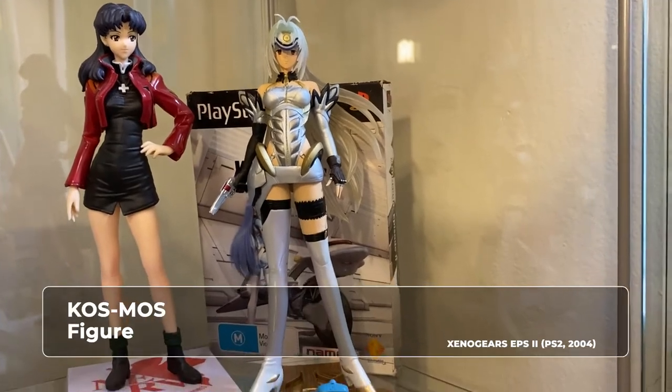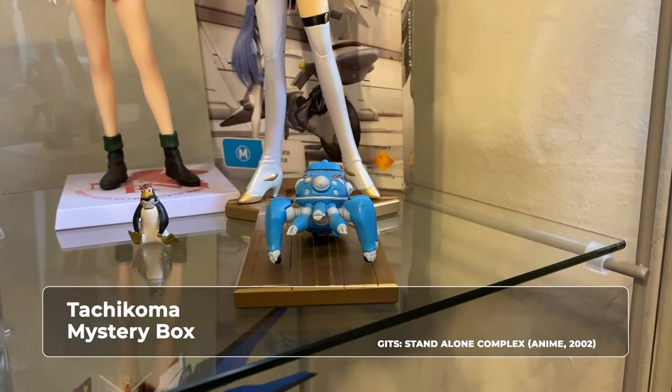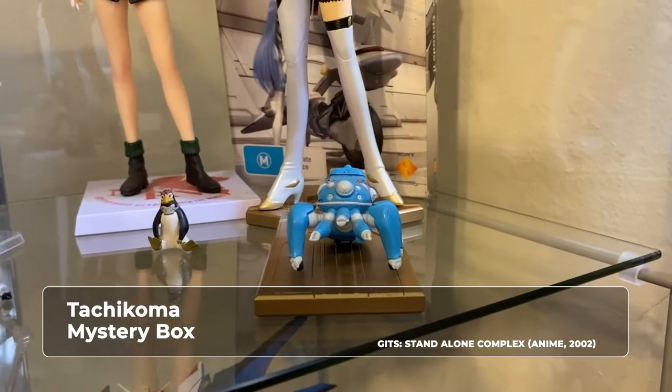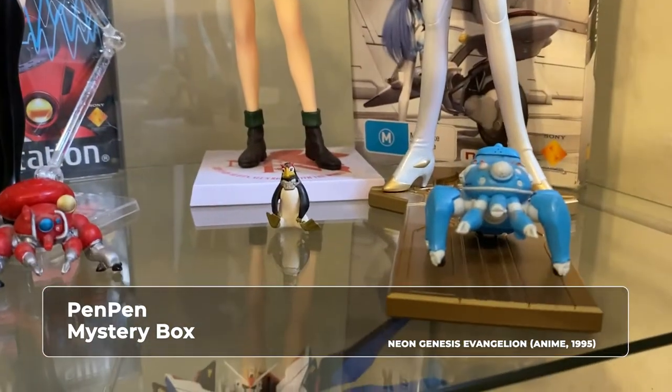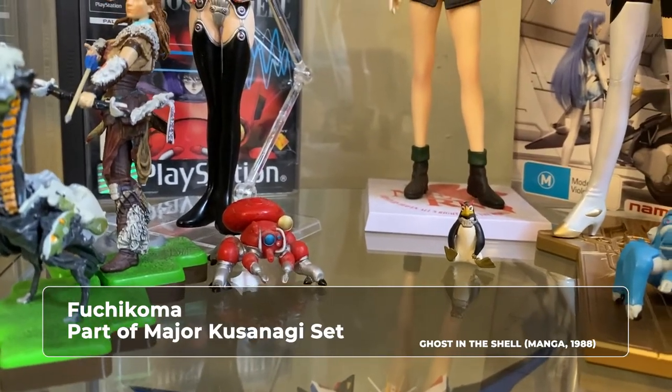Next we have Cosmos from Sanos 2. And under her you have the Tachikoma from Ghost in the Shell: Stand Alone Complex, and Pen Pen. And then you have the Fuchikoma from the Ghost in the Shell comics.